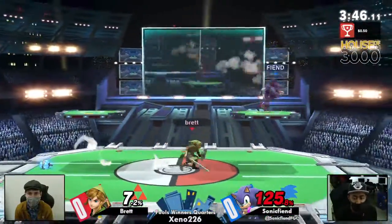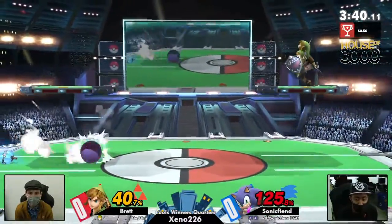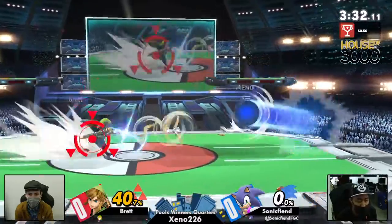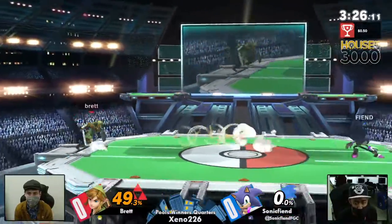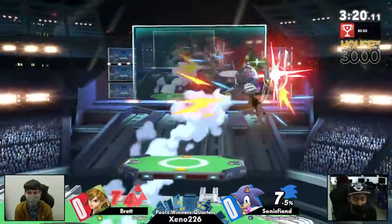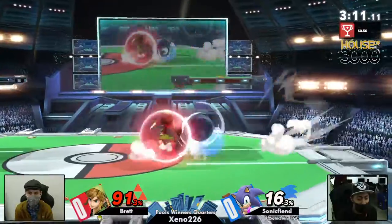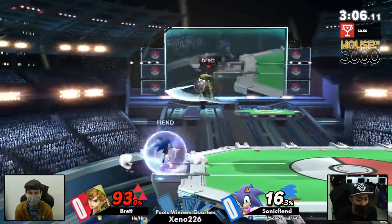Sonic Fiend gets another chance to go back and forth and just do what Sonic does — sit at the other end and charge. Finally though, the no-charge spin dash is not going to be able to cross Brett up and he was ready with that up-B. So only 49% on Brett, certainly still in this. Now Sonic Fiend is really trying to close it out, knowing that he can possibly take the stock right now. Missing that forward smash. And Brett using gloves down to really make sure he doesn't get hit by another Sonic combo.